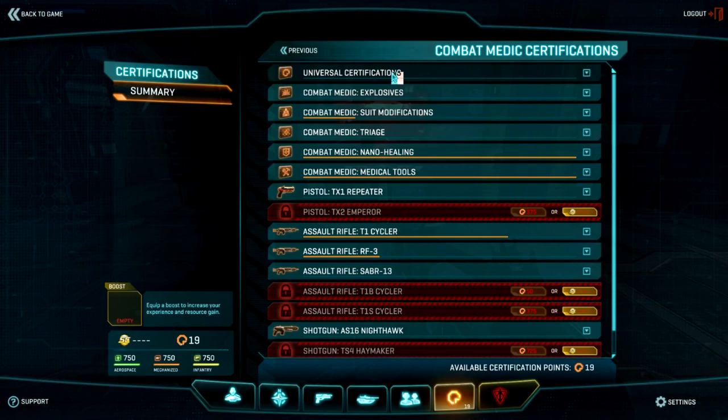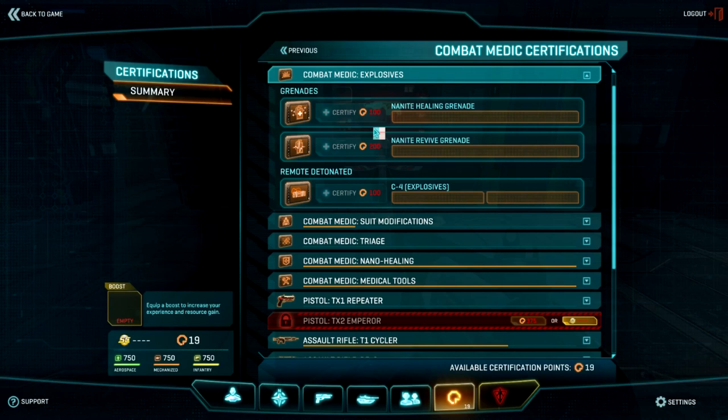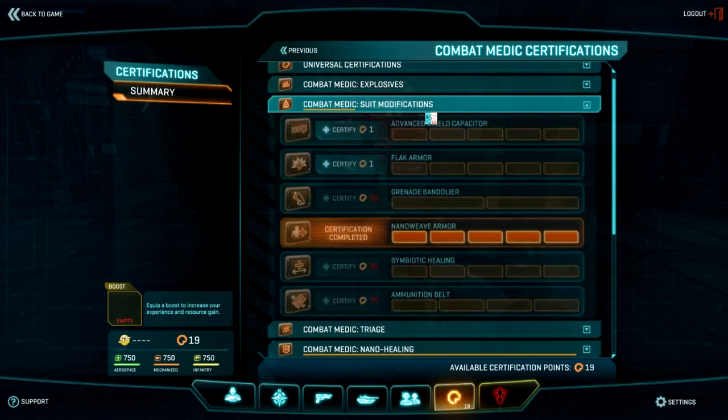Let's talk about the Combat Medic. There are universal certifications you will find through many classes, such as Med Kits and Restoration Kits. You can choose to equip one of these at a time. Explosives is much the same — do you want an AoE Healing Grenade, a Revive Grenade with an AoE effect, or C4 or Normal Grenades? Again, you can only pick one to equip at a time, so be very careful.